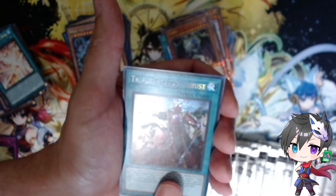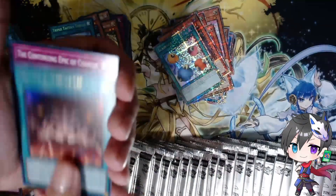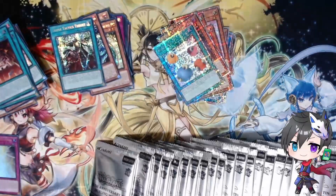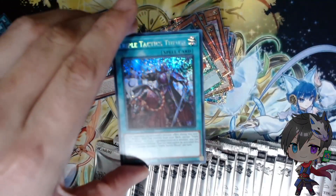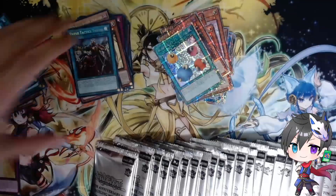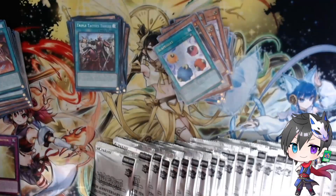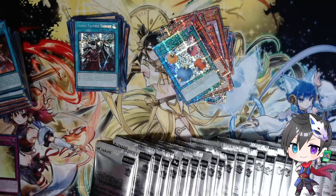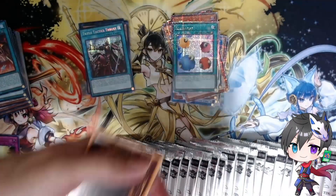Triple Tactics Thrust — I'm done. Triple Fantastic Thrust! We're not even halfway through. Can you see this? This is about halfway and we got Triple Tactics — crazy! Next pack: Bio Insect Armor, Chaos Piece, Forge a New Future — great-looking card. Divine Temple — this is an insane card for the Snake Eyes engine. Number F-Zero, Creepy Little Punk, Double Hooking.